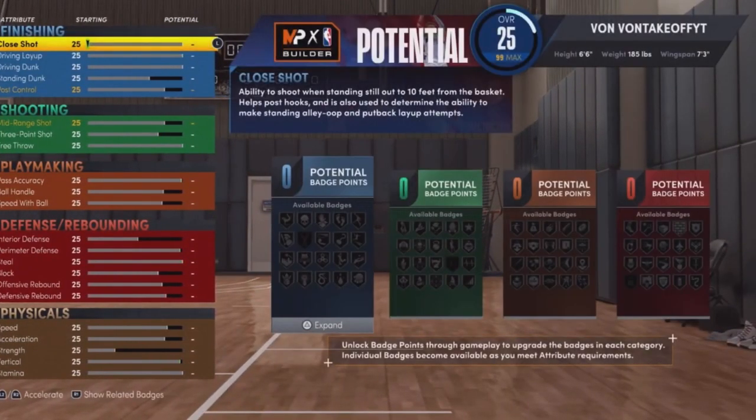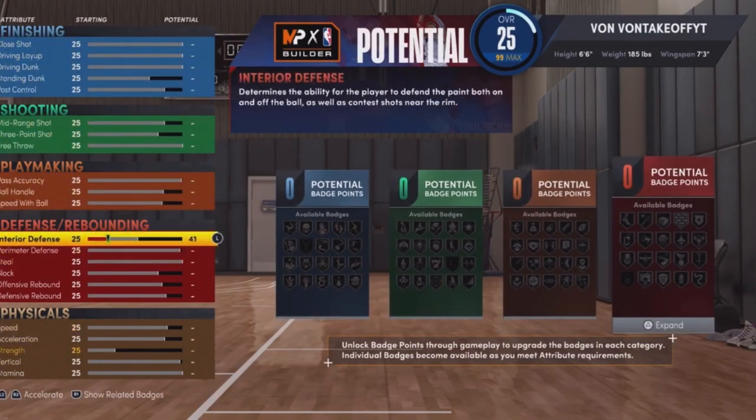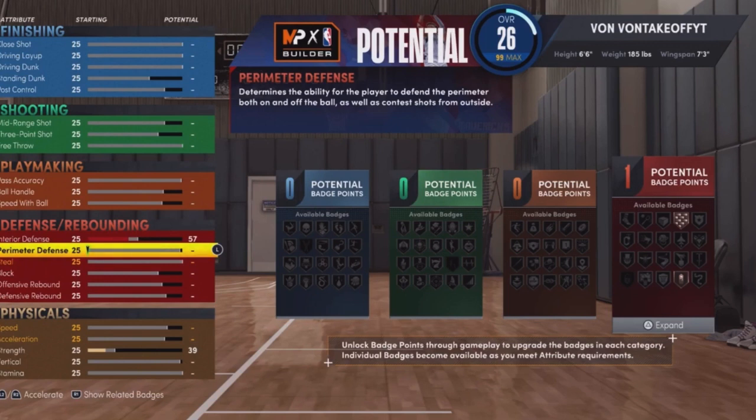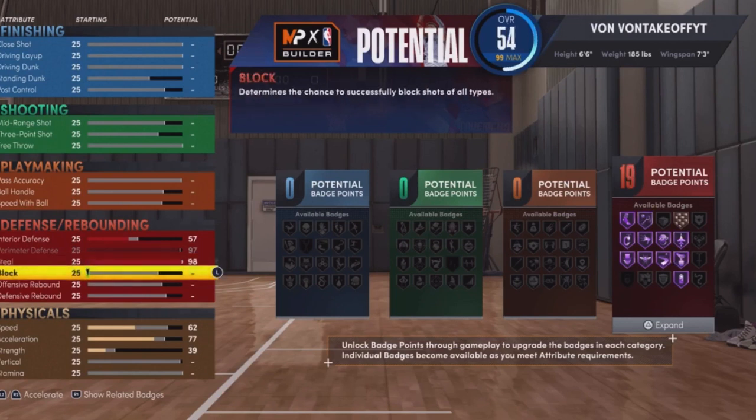Now we're going right to the defensive stats. This build will work for you — you're not gonna need to max everything. Interior defense — no need to max because you're gonna be guarding ball most of the time. You're not even gonna be in the paint, depending on how y'all play. You're gonna be guarding ball, so go 97 for the perimeter defense. For steal, you want to go 98 — or you can go 99 — but if you want the build like mine, go 98.